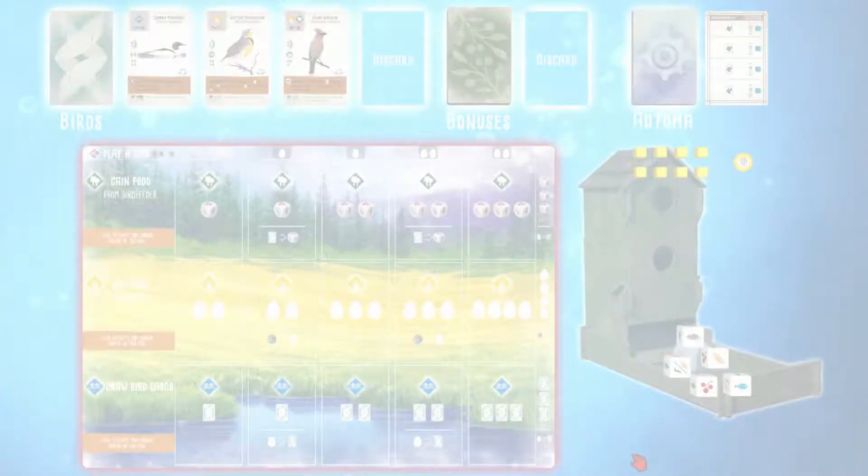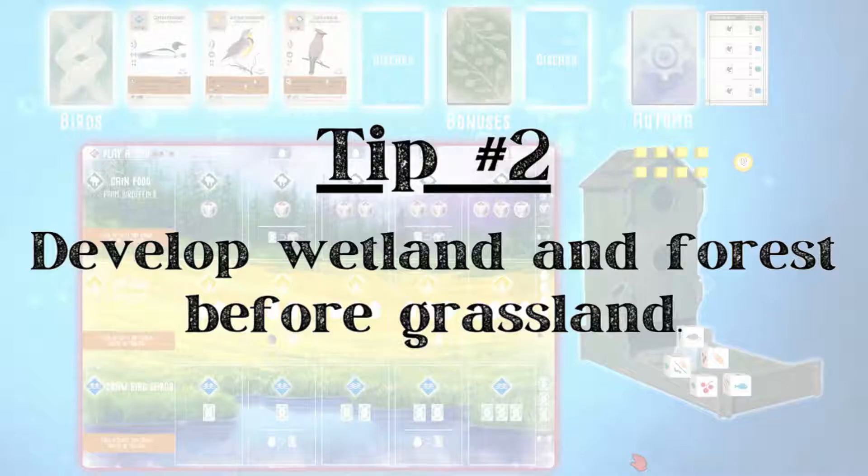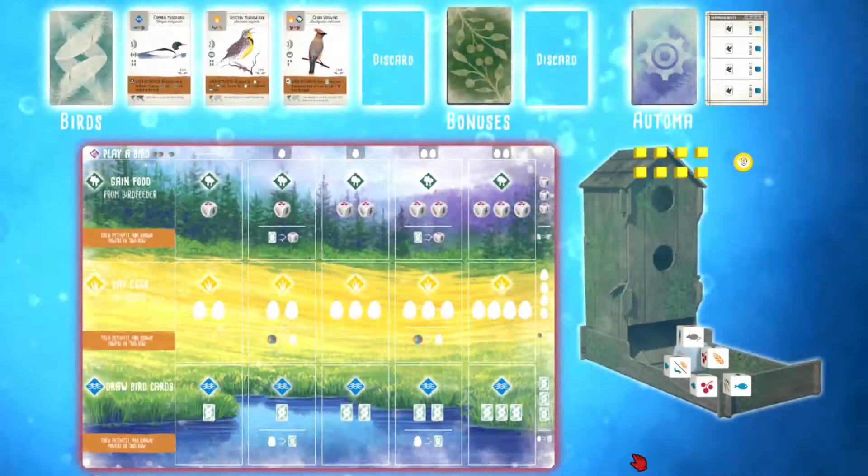For tip number two, prioritize developing your wetland and forest before the grassland. In early game, cards and food are the more difficult resources to obtain. As you can see on the board, you can only gain one food and one card in the early game, so I would like to have at least two birds played in the wetland and the forest as soon as possible so that I can get two cards or two food without spending additional resources.